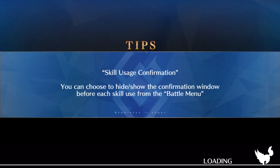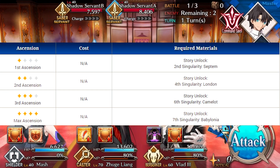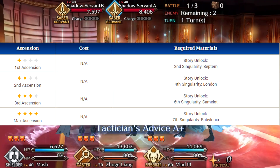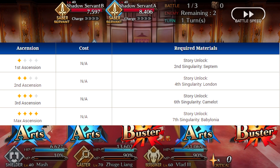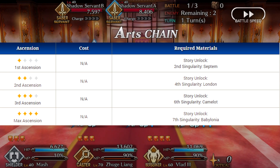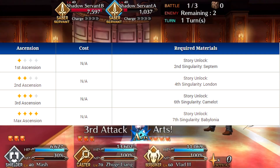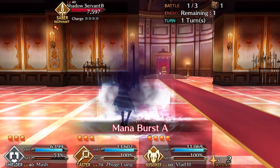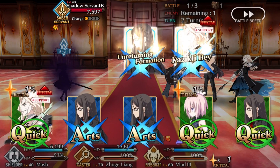Now for ascension materials: as mentioned, you don't use items to ascend Mash — you beat story chapters and she ascends through story progression. Beating Septem gives her first ascension, London gives the second, Camelot the third, and Babylon gives her maximum ascension. We don't have all of those yet, but we will in the future, so Mash is somewhat capped right now but will keep improving.